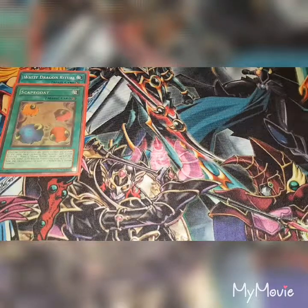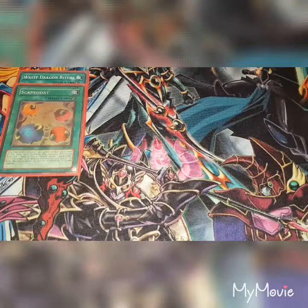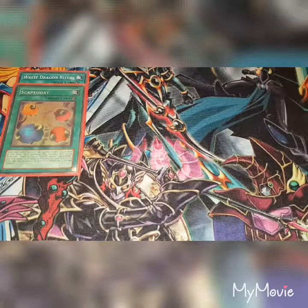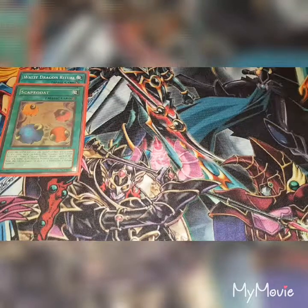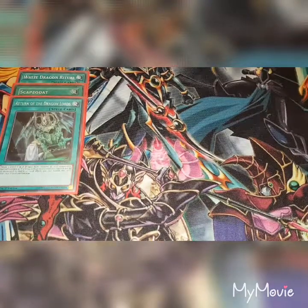For those who don't know what Scapegoat does: when the card is activated you cannot summon any monsters in the same turn, including flip and special summons. Place four Sheep Tokens — Beast-type, Earth, one star, 0 ATK / 0 DEF — in defence position on your side of the field. The tokens cannot be used as a tribute for a tribute summon. Next up, one copy of Return of the Dragon Lords: target one level seven or eight dragon-type monster in your graveyard and special summon it. If a dragon-type monster you control would be destroyed by battle or card effect, you can banish this card from the graveyard instead.